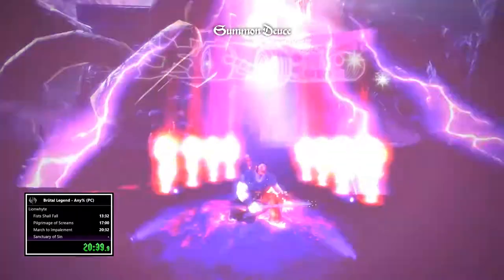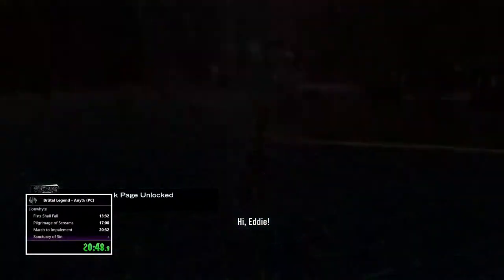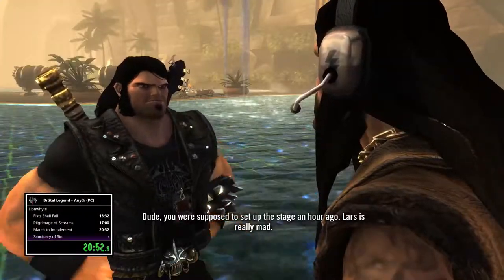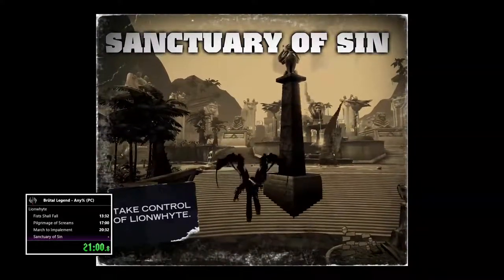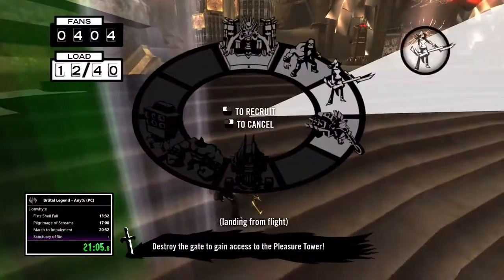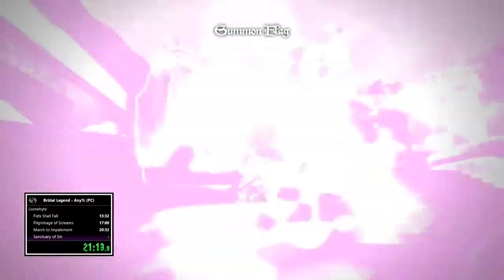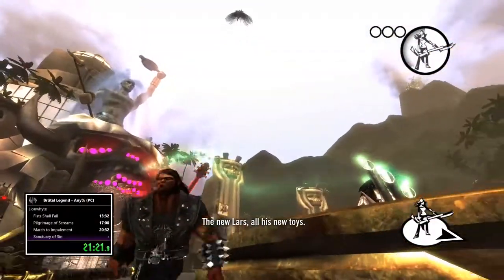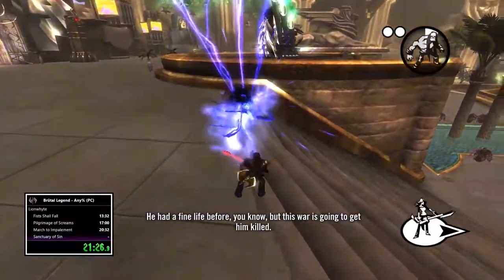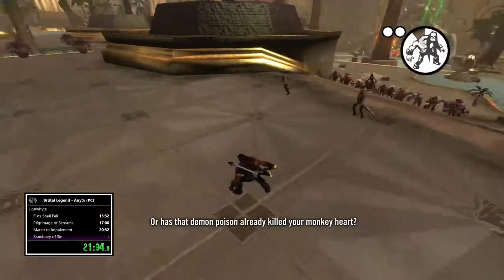Then you can get the Deuce down and get started on Sanctuary of Sin. Now here, I stand a little bit too far forward, but it's like the second tile up here and kind of three quarters ahead. If you stand properly and you don't get shot by the tower - because I'm terrible at this game - you can just keep on shocking Lion White from far away. The tower won't shoot you and Lion White won't be able to do anything. Just pretty much shock him with your guitar until he almost dies.